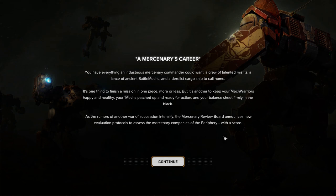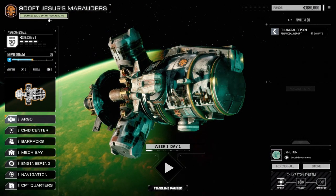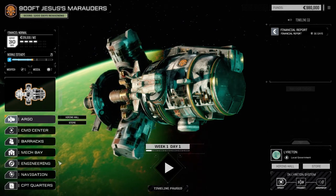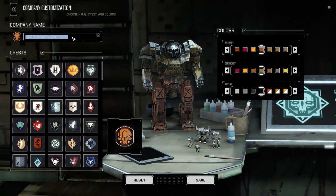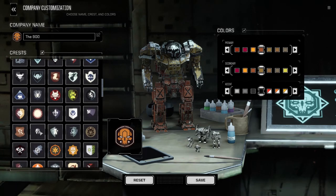All right, so apparently we're scored now - 1200 days remaining until we get our score, no problem. First thing we're going to do is go to Customize Company and we're going to call ourselves 'The 900.' We're going to choose this one - kind of like a Spartan helmet - sure, why not.